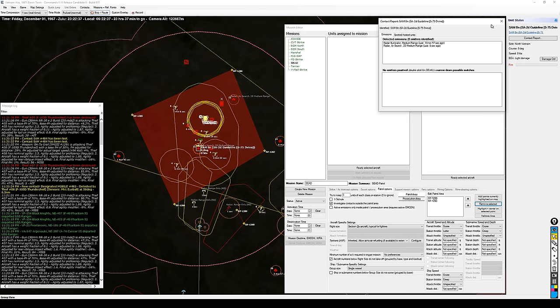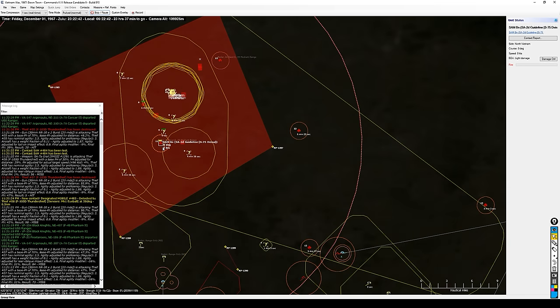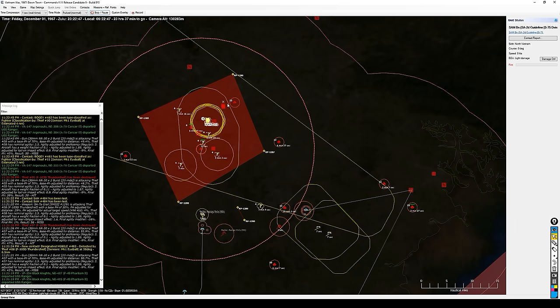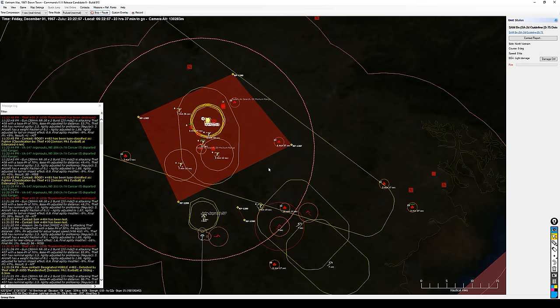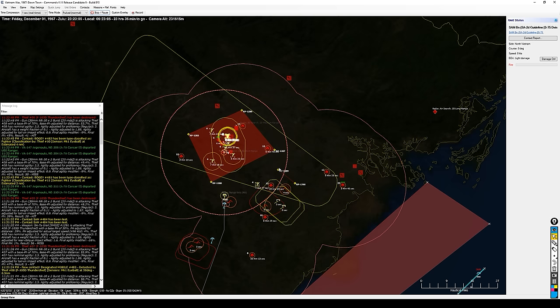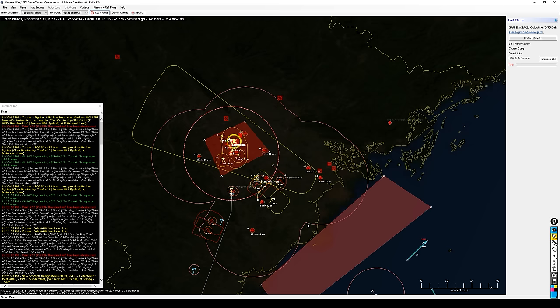That SA-2 is definitely not going to be a factor, so I'm actually going to filter that one out. I think that'll work for now. If I want to extend the seed, I can go ahead and do that — let me extend it out to cover this SA-2 site and move the reference points up here. There's really not going to be a good place for these guys to hold where they're not dodging SA-2s, but I think that'll work. That's about as good a setup as I'm going to get.